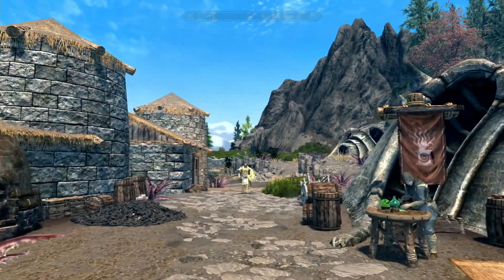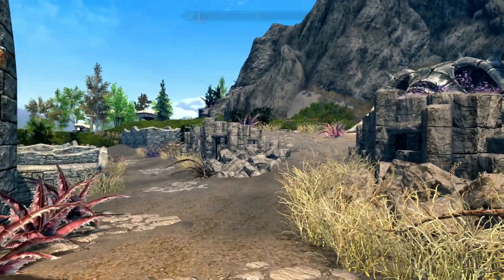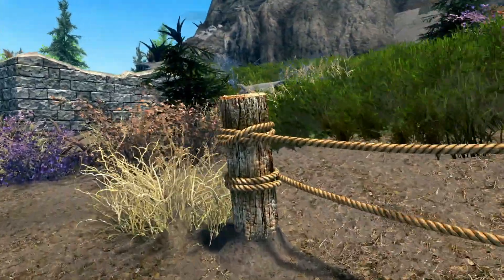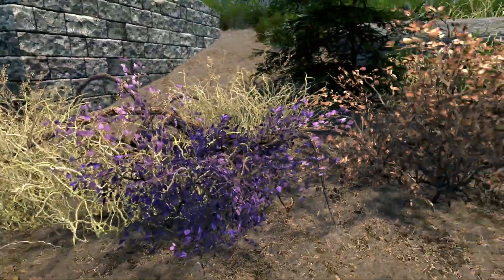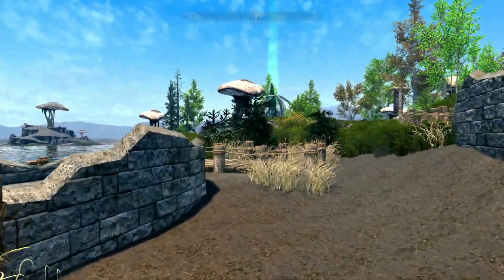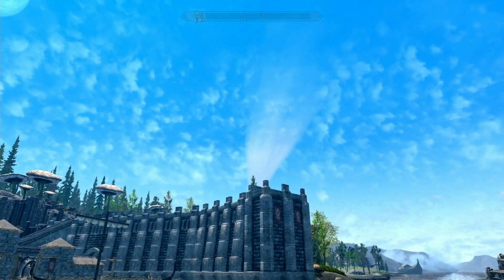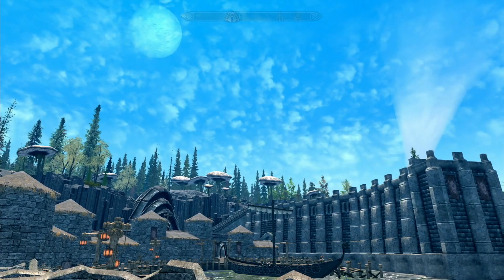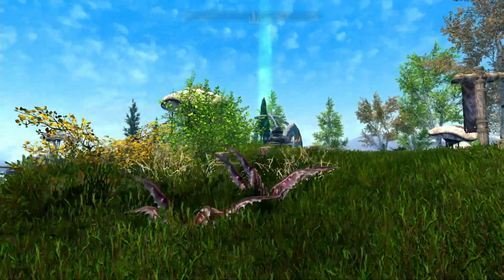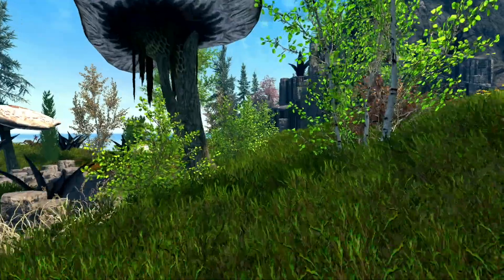I wasn't going to look in any interiors since I don't think any of that really has changed. But you can see the vegetation is different, and we should see some Skyrim flowers out here as well. Though perhaps these won't be Skyrim flowers in the sense that we can pick them. It definitely looks different — they kind of modified the ash plume a little bit. It's just nice to have this place look better, to have some grass and everything. The big mushrooms are still here.